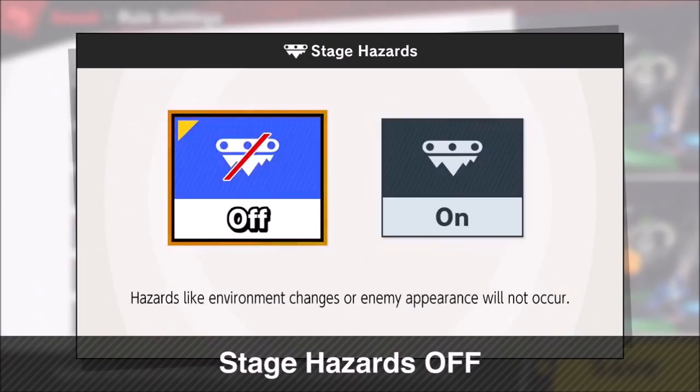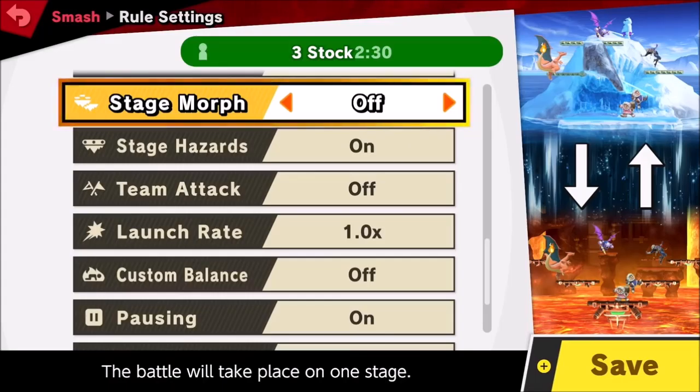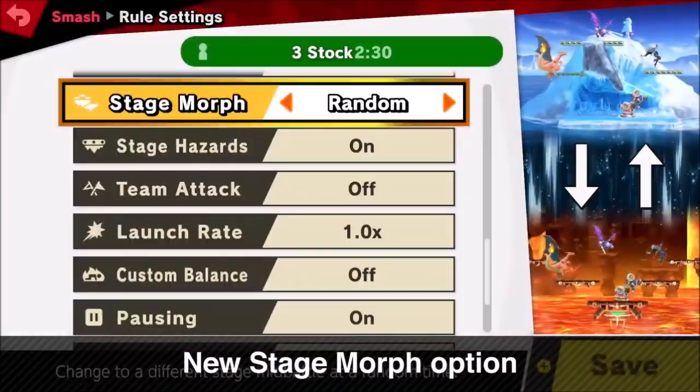Additionally, you have the option to turn off stage hazards, but first you must select the Stage Morph option. Oh wow — more than 800 tracks.